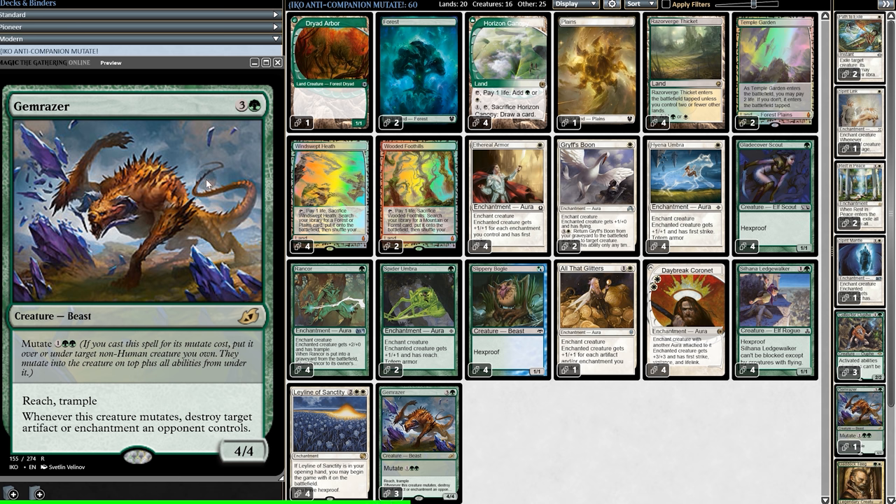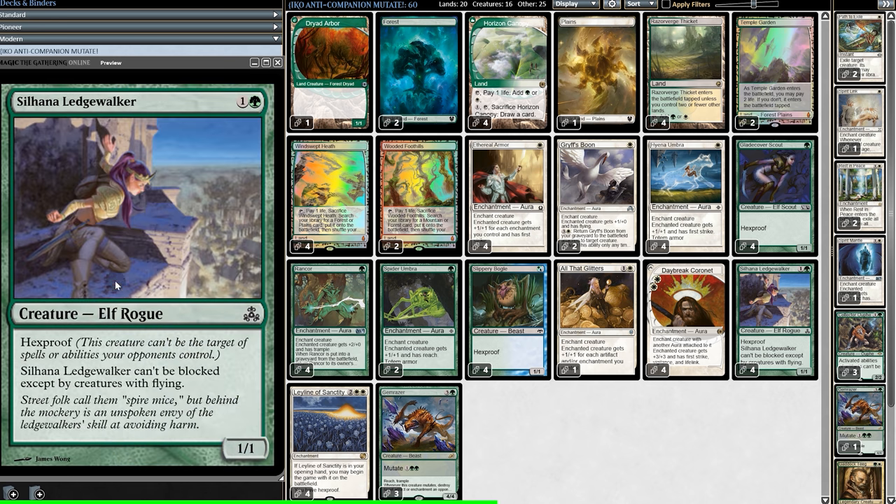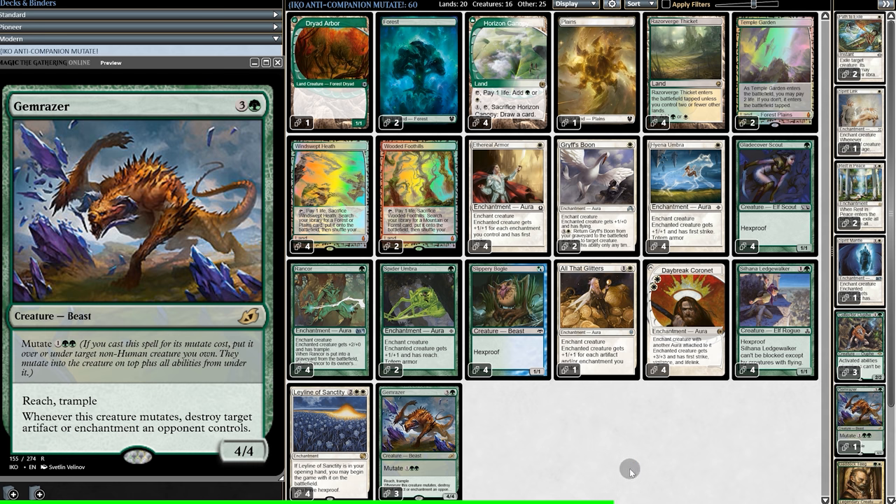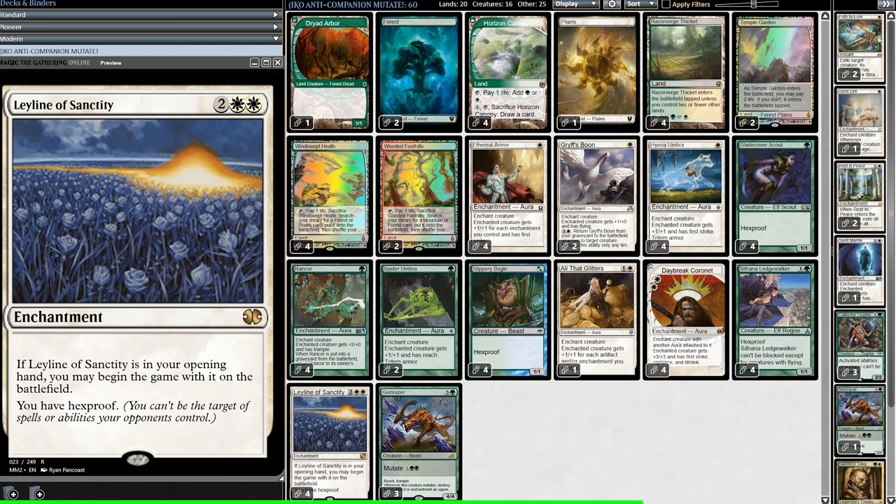That is relevant because the two main threats to Bogles are Blast Zone and Engineered Explosives. It's just so good, considering all 12 of our creatures have hexproof, including the unusual addition Ledgewalker, which can only be blocked by Flyers. There are quite a few Bogles decks in the modern meta, but all of them run Lurrus, which means Leyline and Gem Razor aren't seeing any play. But Leyline is just so good right now.